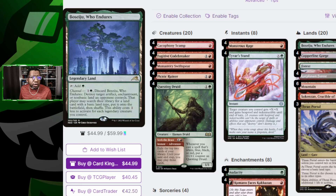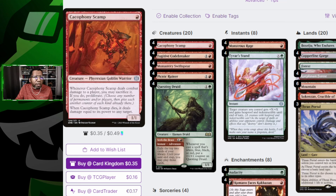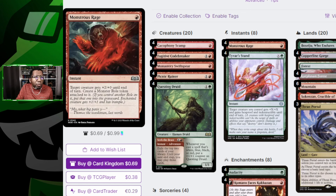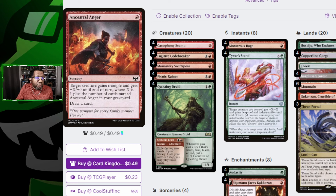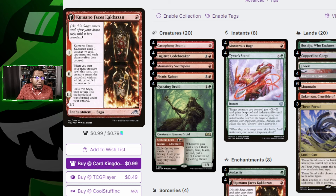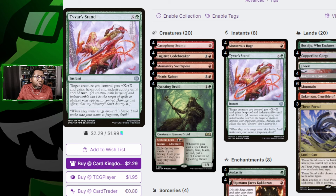There's not a ton to say here — this is the low-to-the-ground aggro deck you've seen, so nothing surprising. You've got Cacophony Scamp, Monastery Swiftspear, Picnic Ruiner, Questing Druid, Monstrous Rage, Tyvar's Stand, Ancestral Anger, Audacity, Commando, Faces, Cakazon — these are kind of standard in pretty much every one of these lists. Tyvar's Stands versus Giant Growth kind of depends; I'm a big fan of splitting those two and two because Giant Growth is pretty strong with Cacophony Scamp.